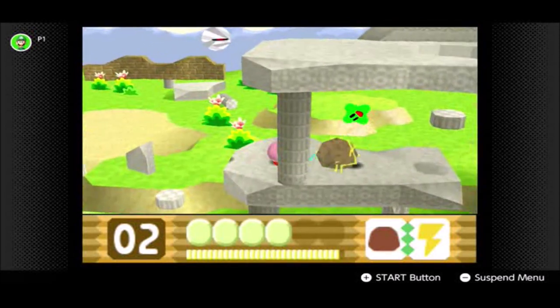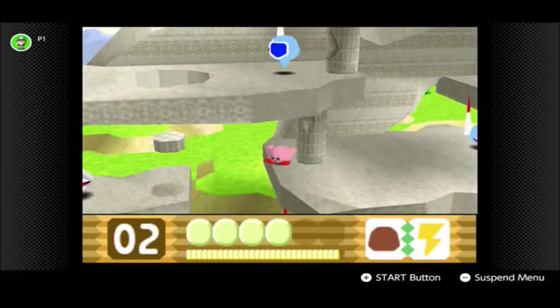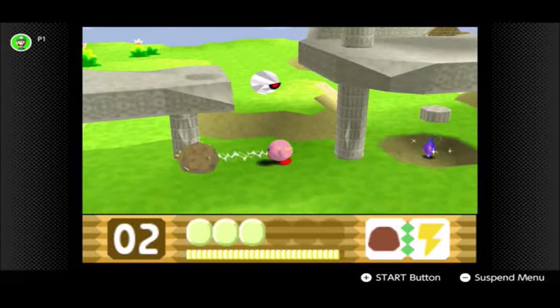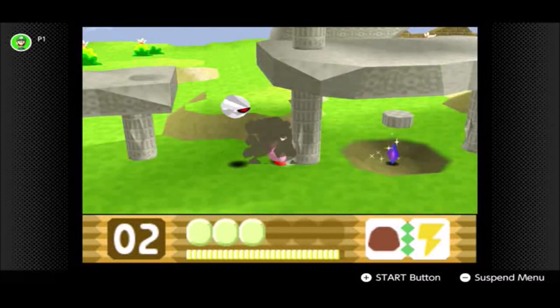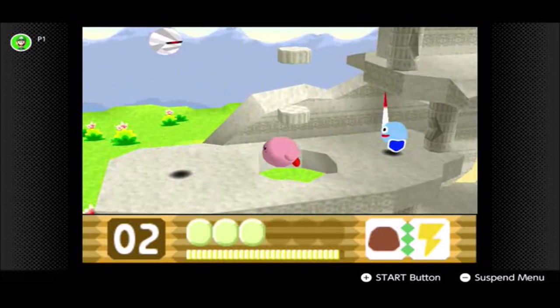These giant eyeballs — honestly, I do not like them. Seriously, they follow you all over the place. Not a fan. Over there we have the first Crystal Shard in between those two pillars. As for getting it, I'm not sure.